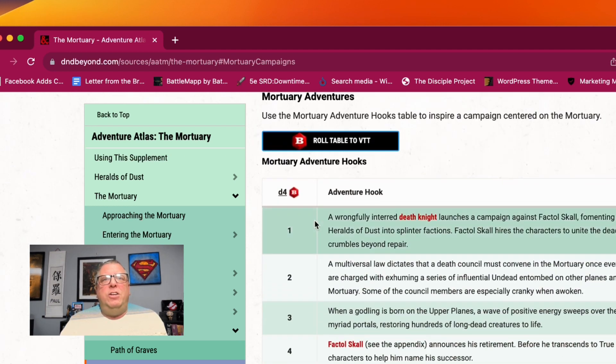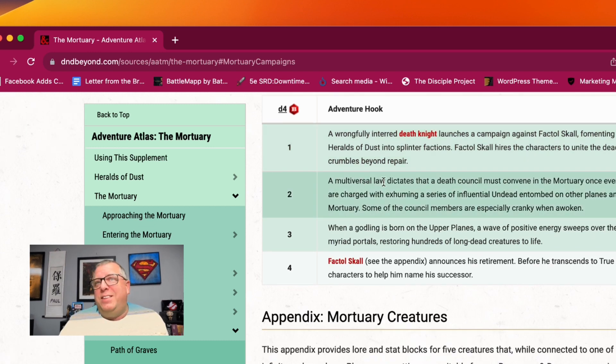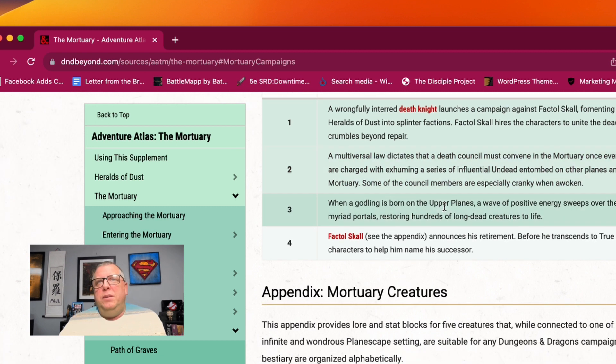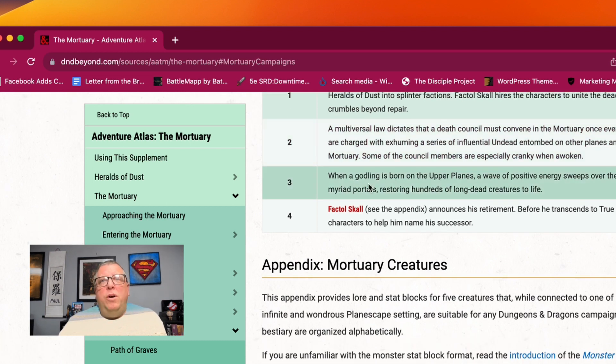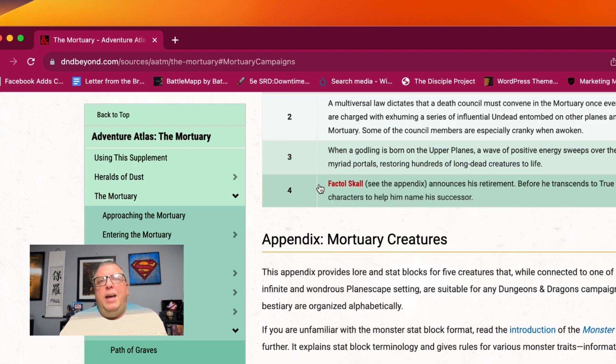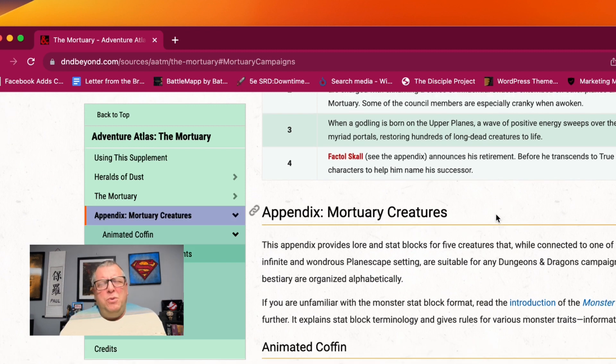And then here are the adventure hooks. Wrongfully Interred Death Knight: a multiversal law dictates that a death council must convene in the mortuary once every century. The characters are charged with exhuming a series of influential undead entombed on other planes and escorting them to the mortuary — some of the council members are especially cranky when awoken. When a godling is born on the upper planes, a wave of positive energy sweeps over the mortuary through its myriad portals, restoring hundreds of long-dead creatures to life. And Factor Skull announces his retirement — before he transcends to true death, he asks the characters to help him name his successor. Those are really good hooks.